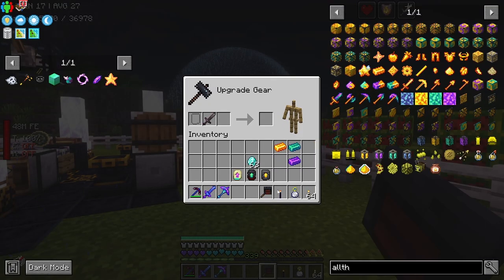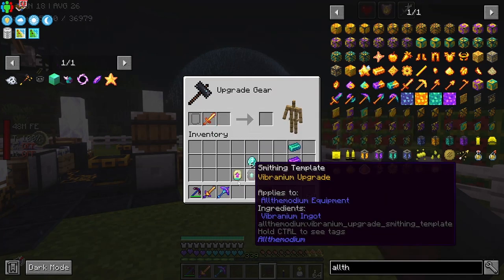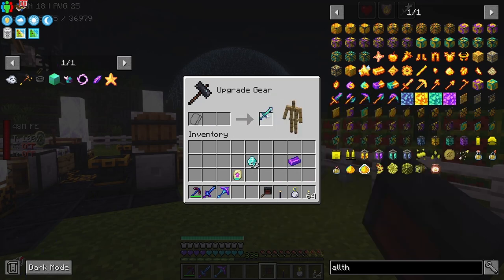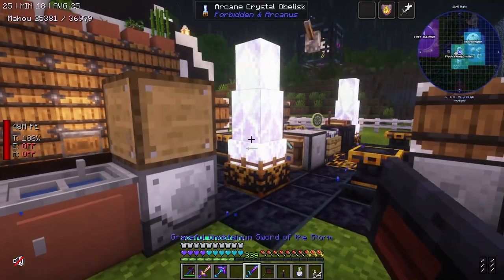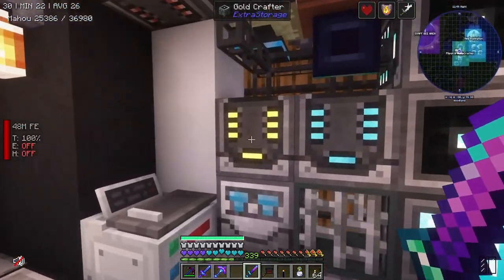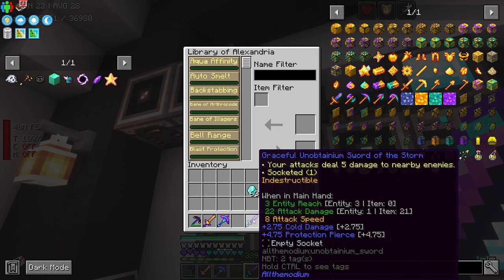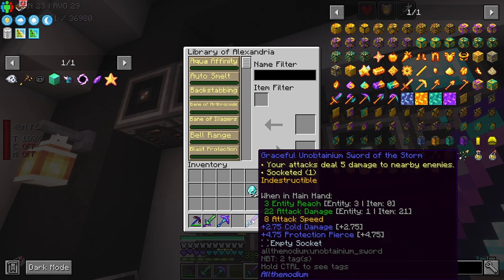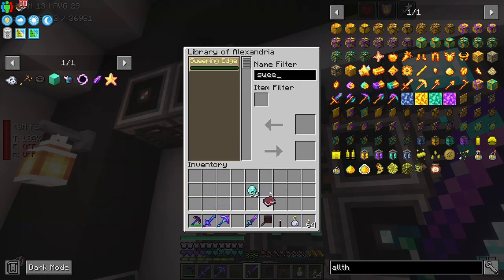I'm going to put the gemstone torches down. I'm going to upgrade this until I can't upgrade it anymore — got an unobtainium sword, and now I'm going to enchant this with sweeping edge and looting. I specifically made sure this didn't have loot pinata, but if you have loot pinata, this one's actually really good because it deals five damage to nearby enemies. Actually, if you've got loot pinata, it doesn't proc the sweeping edge — so get a sweeping edge.